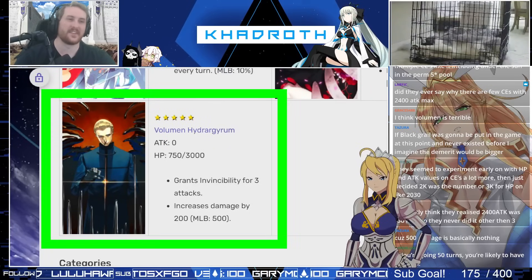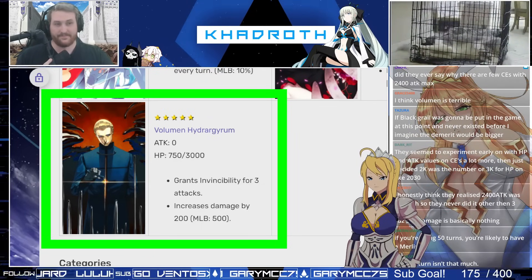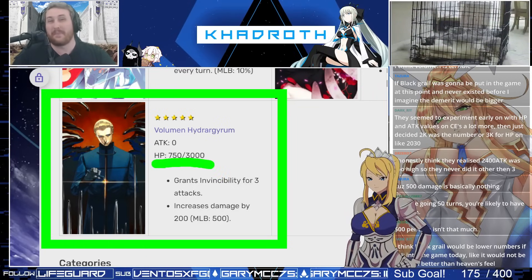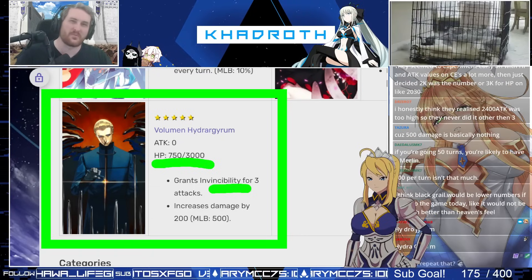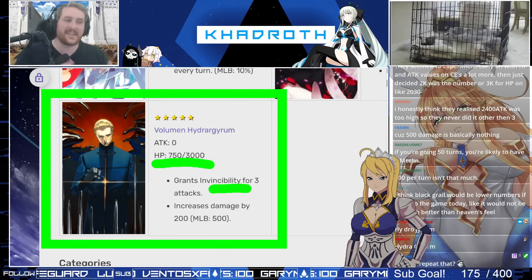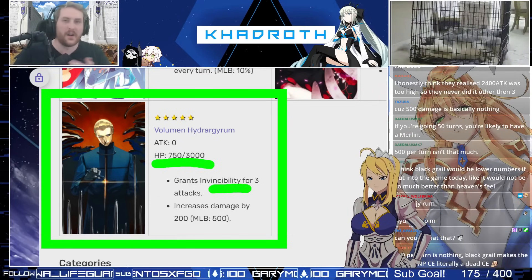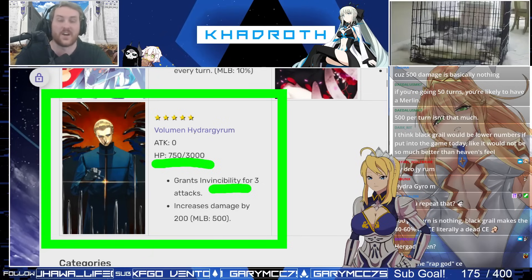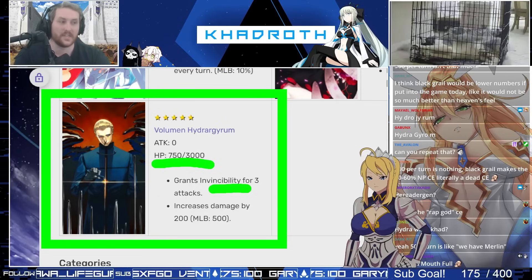Then we get to the last craft essence on the list — it is Volumen Hydrogyrum, or just Volumen as everyone knows it. Volumen is an all-HP scaling CE. Its primary gimmick is that it grants you invincibility for three attacks. For the next three hits against your character, it will just invalidate the damage being done to them unless the enemy has something like invuln pierce or buff removal. Ironically, those won't work against Volumen because the invincibility comes from a craft essence — it is hard-locked to your character, allowing you to invalidate some mechanics early in a fight.